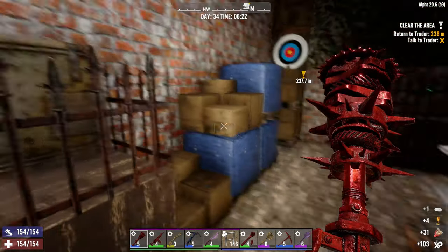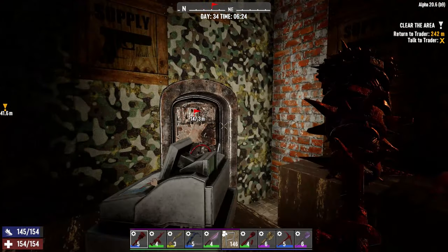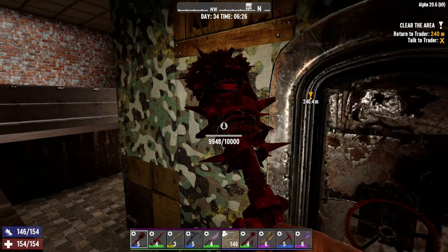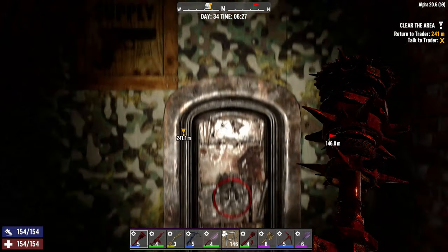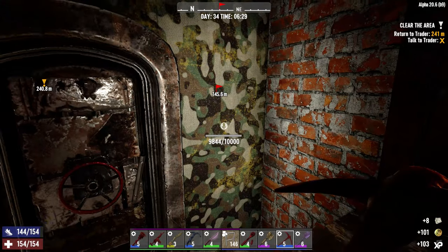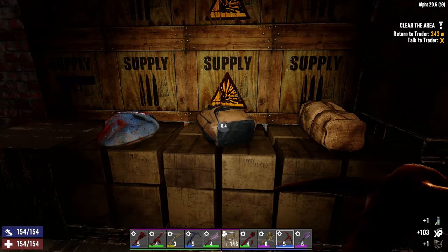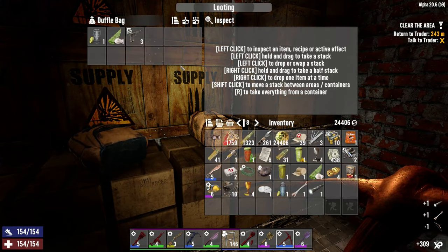Loot — cool, I won't say no to free stuff. How do I open this then? There's a zombie in there. Sure, I'll take the money. That's 21,000 hit points. I'm not using primitive stuff anymore. Gun parts — nice.